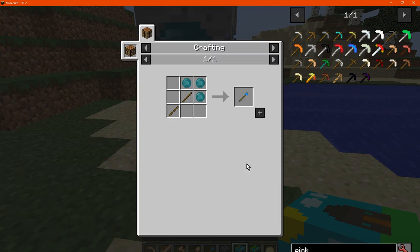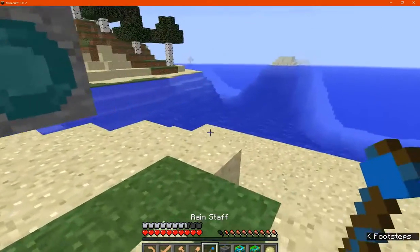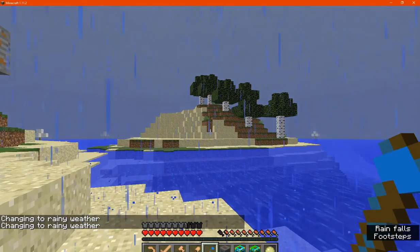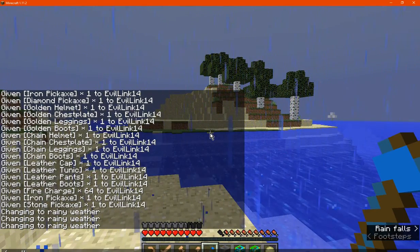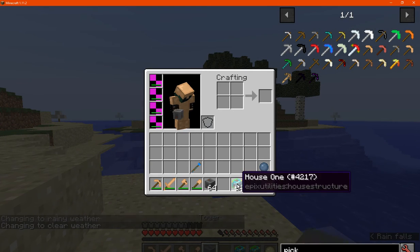Otherwise we have the rain staff, which is made with three water crystals — actually it only uses four water crystals. If you use it, of course, you'll change the weather to rain, and I don't think you can change it back. So if you want rain for whatever reason you can do that, but you'll have to clear it with a bed or commands. There's no durability on the staff, so you can use it as many times as you want.